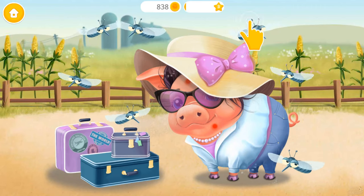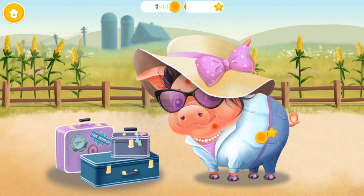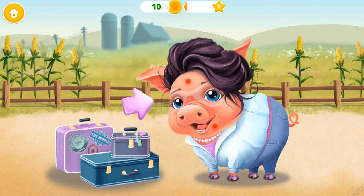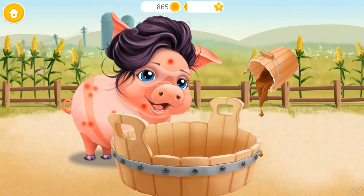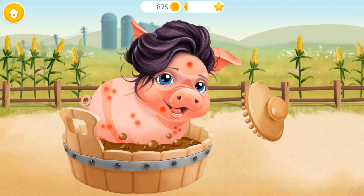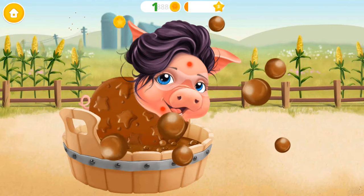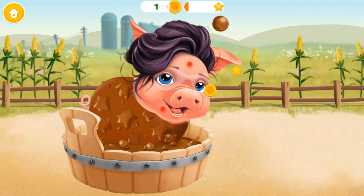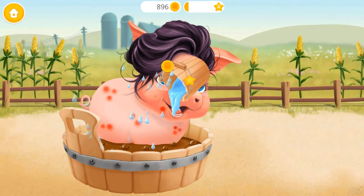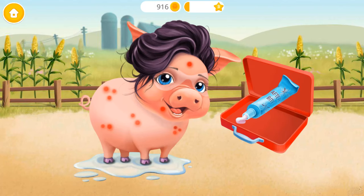Mrs. Pixley just got back from vacation. Chase the mosquitoes away from her. Good! Now take off her hat and sunglasses. Ooh, Mrs. Pixley would love to take a mud bath — she loves it! Great, now wash it off. Let's heal the mosquito bites — open the box and apply it, please.